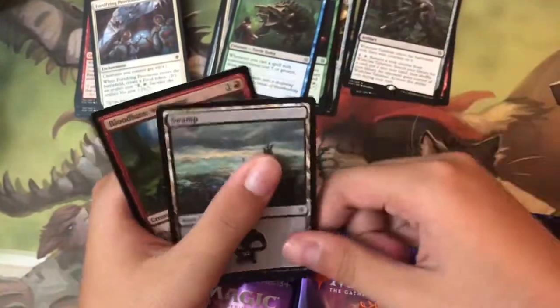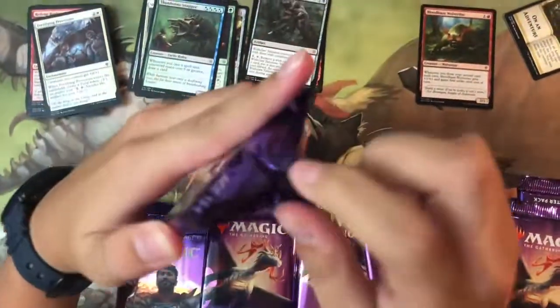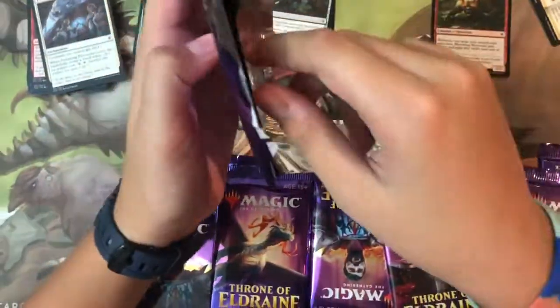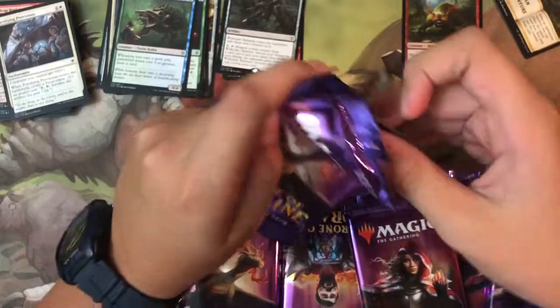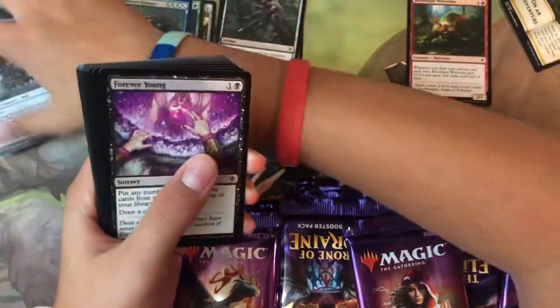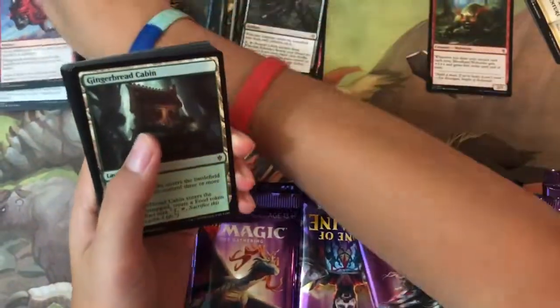And a foil — Bloodhaze Wolverine! Foil in the third pack. One in six packs is a foil, and one in six is a mythic. Next pack: Roving Keep, Forever Young, Fling, Gingerbread Cabin.